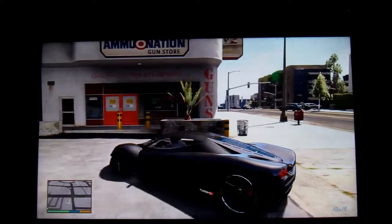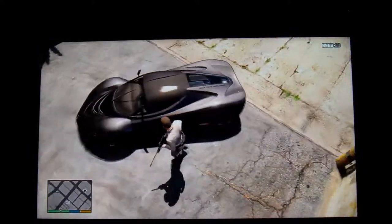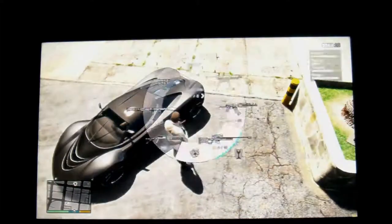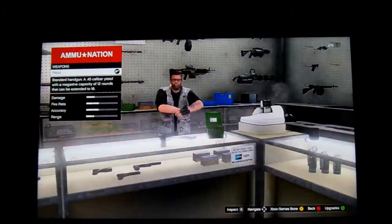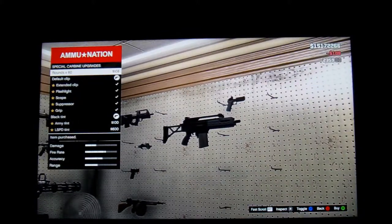Getting the new weapons — there are only two. One looks like a Desert Eagle, the other one's like a really good assault rifle. There's also the Turismo R — it's a really good car. They're all good at speed, handling, acceleration, and so on. Here are the two new weapons, they're really cool.